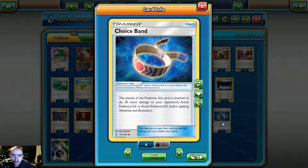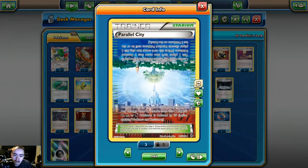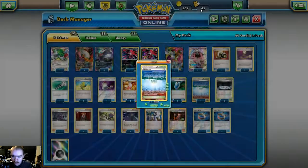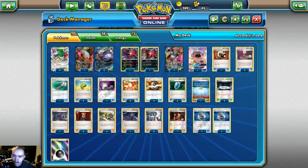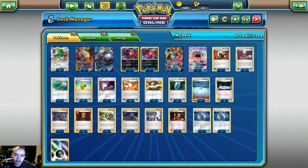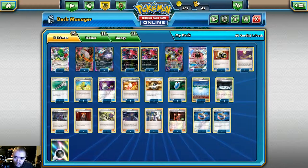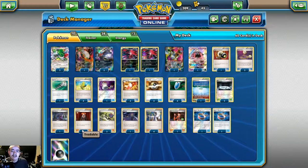Choice Band is pretty much the single best tool card in standard right now — it lets you do 30 more damage to your opponent's active EX or GX, basically acting as a dark energy and a half for Turbo Darkrai. While the extra HP from Fighting Fury Belt was nice, you can hold a Choice Band in your hand and use it to get that extra damage, forcing your opponent to respond with a Field Blower which they might have already used on a Stadium like Silent Lab.